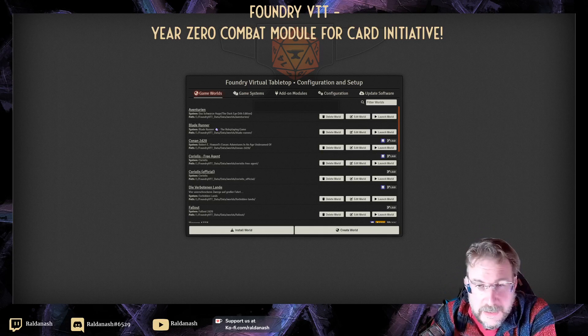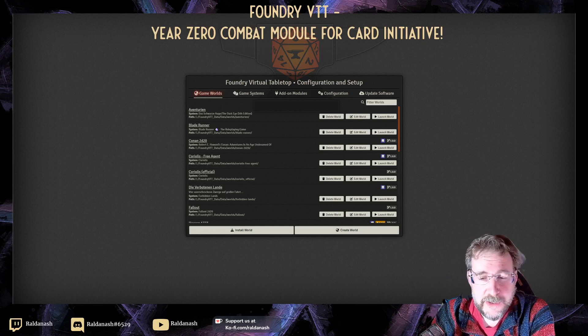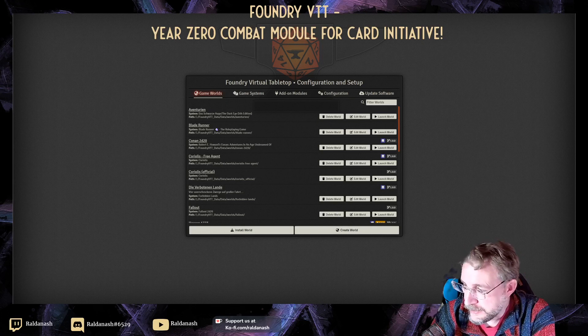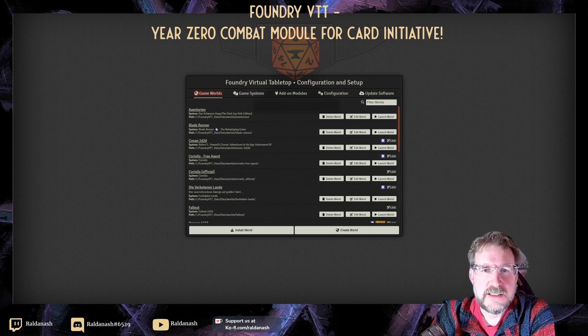Hello there! Literally minutes ago a very exciting module dropped for Foundry — it's the Year Zero Combat one. It was about half an hour ago and I just picked it up from Discord and wanted to have a quick look to see how you can actually install it and what it does. So let's have a look.